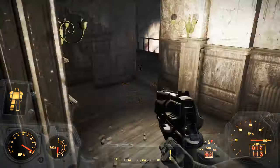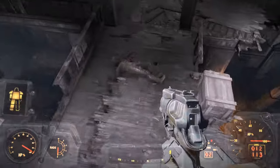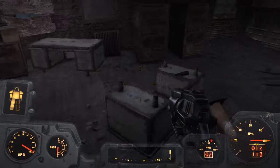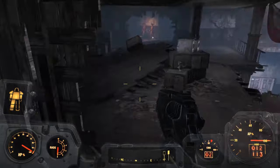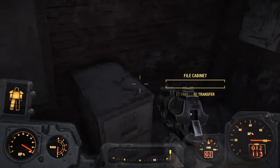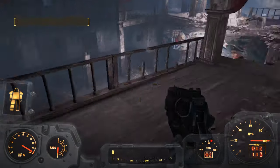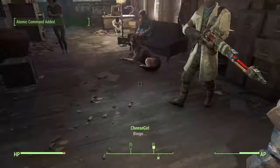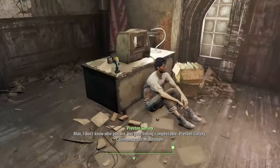Before you go in, just go on the opposite side because you're going to find a duffel bag and some other goodies you don't want to miss. Down this way there's another cooler, an ammo box, and some more filing cabinets. If we go down this way there is a cap stash, so make sure you get that. Now we need Preston — don't forget to pick up that magazine, it comes with a holotape too. Loot, loot, loot.